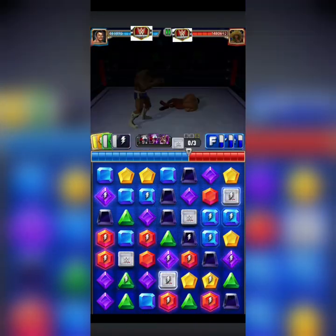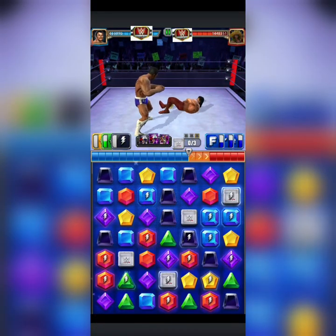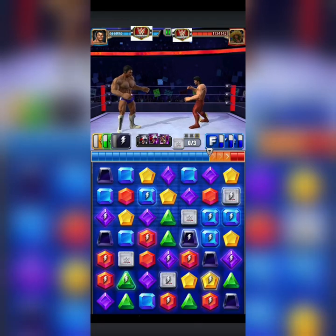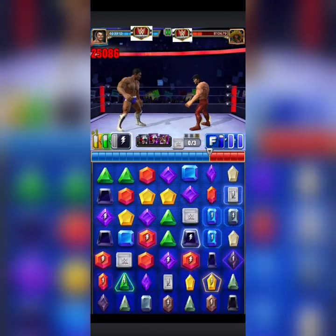Now we're looking for a yellow — one of them got covered by the Sid plate, that's okay — or a green. Let's fill up our power gem so on the next turn we'll even be able to get it out again. So that was turn one — we did about 800k.